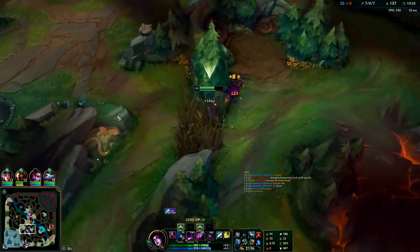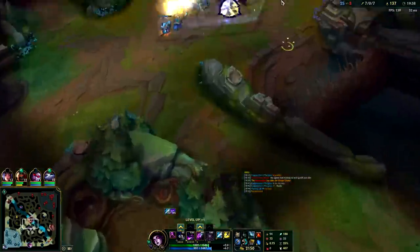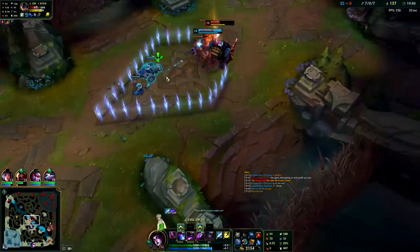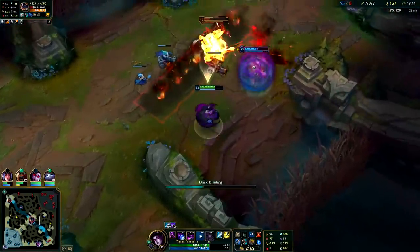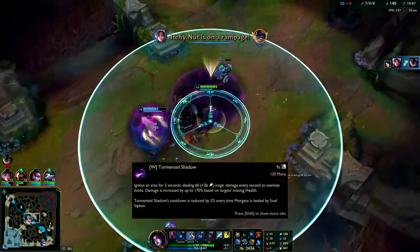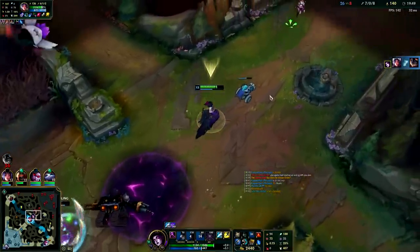Rumble is out of position — we can hit him with our Ghost here. I might just kill him before the Ghosts get there. The minion got in my way but I hit him with my W anyways. Also got the black shield on Irelia.